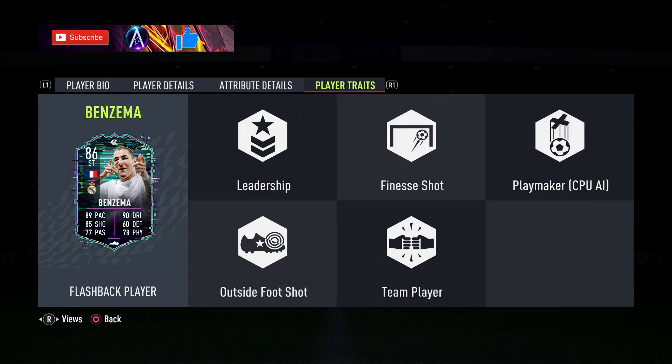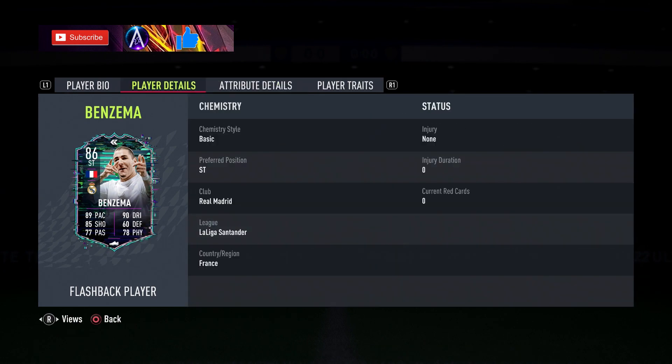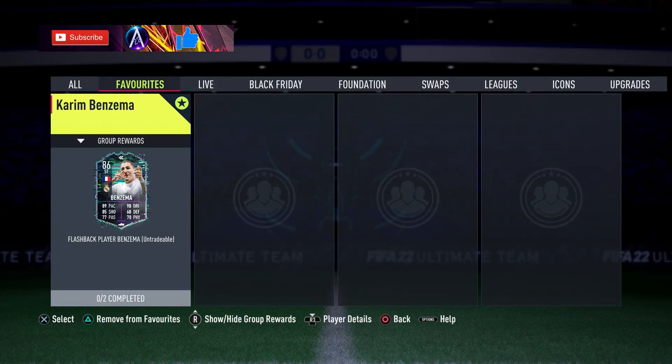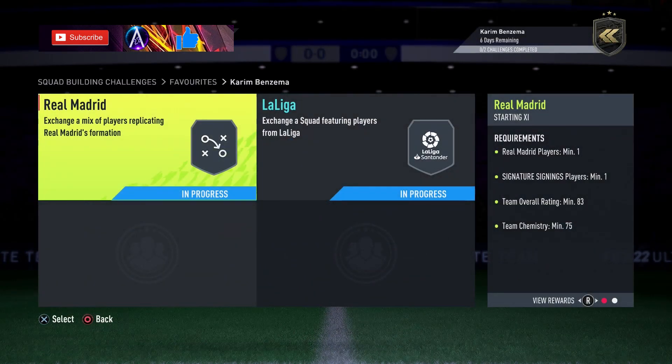Outside of the first-shot finesse shot traits, it's a really really good card. I still use Benzema's Player of the Month and I like that card a lot even without the big pace, agility, and balance boost — so with all that on top of the work rates and the skill moves and weak foot, he is brilliant, he really does look it.